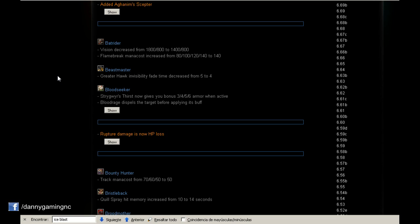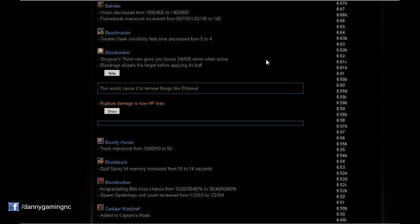Beastmaster: Greater Hawk invisibility fade time decreased from 5 to 4 seconds. That's a little buff to the bird — now the bird will take 4 seconds to go invisible instead of 5. That's one less second, so that's nice.